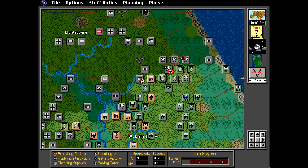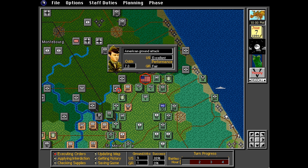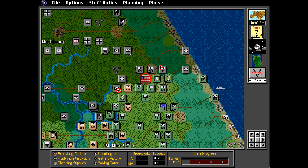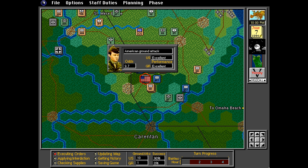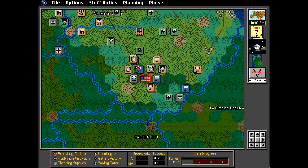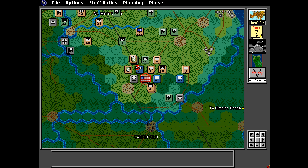Another superb feature of the game is that it includes variable strength zones of control, affected by unit type, terrain, dug-in or fortification status, morale, fatigue, disruption, weather, and whether it is day or night. Variable zones of control lead to the uncertainty of not knowing exactly how far a unit can move or when an attack will happen relative to other movement.